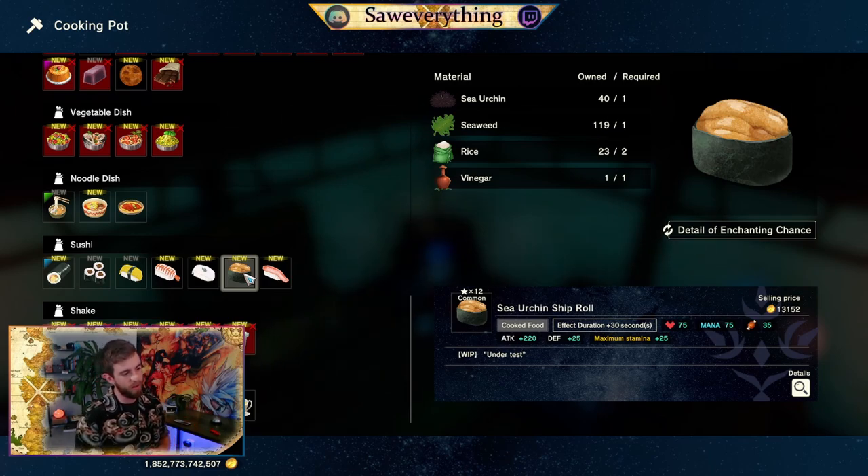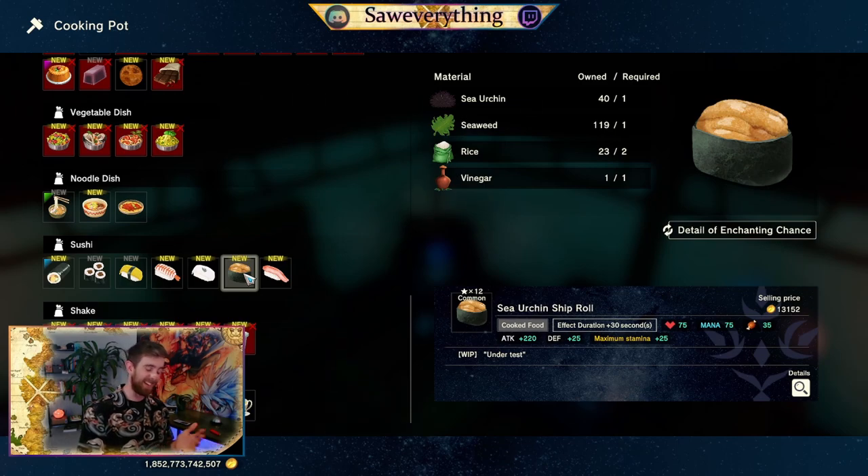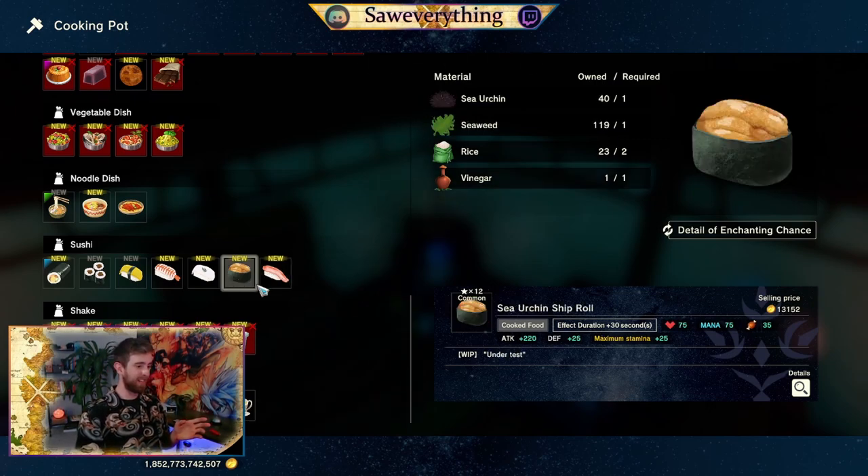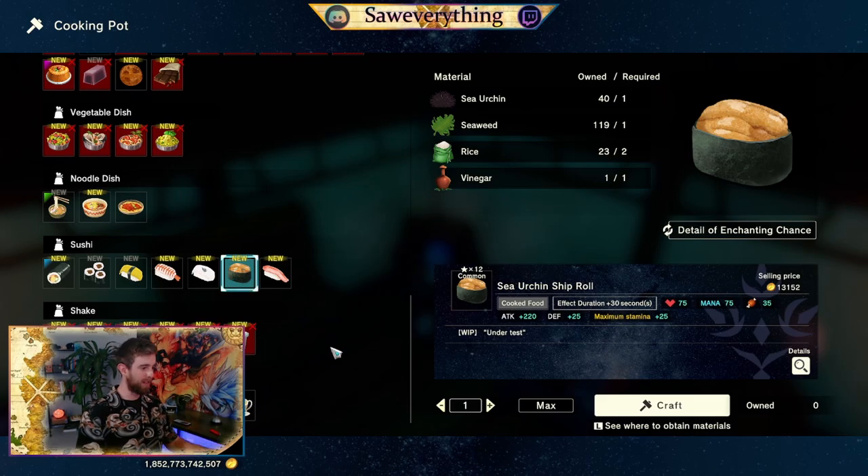The sea urchin roll — 120 to attack, 25 to defense. Obviously great if you're going attack build or magic build. And that only lasts for 30 seconds — I'm not entirely sure what the cooldown is, let's check.